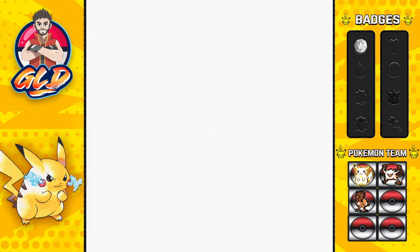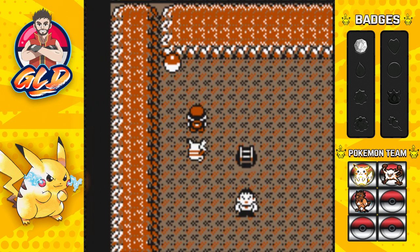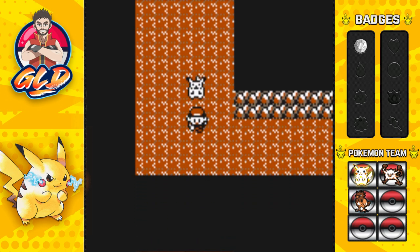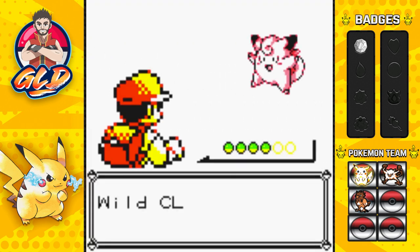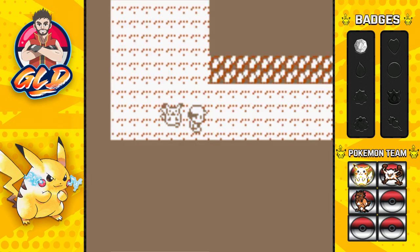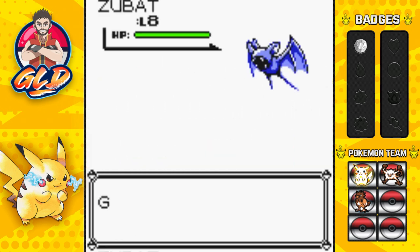Moving up to this corner you'll find a Moon Stone - that's an evolutionary stone for specific Pokemon like Nidoran male, Nidoran female, Clefairy, and Jigglypuff. Speaking of the devil - Clefairy appears! Capturing a Clefairy is very enticing but I don't want to right now because I already have a team planned out. Let's move on ahead.